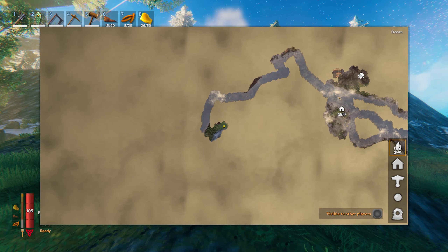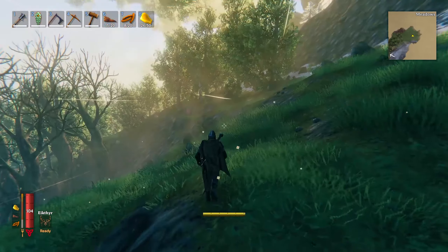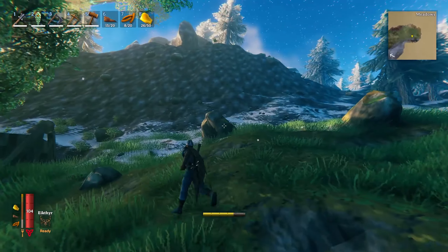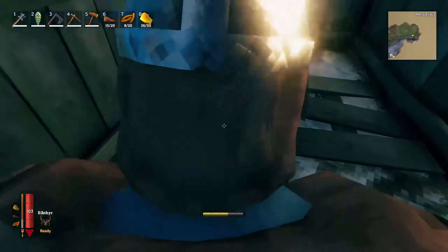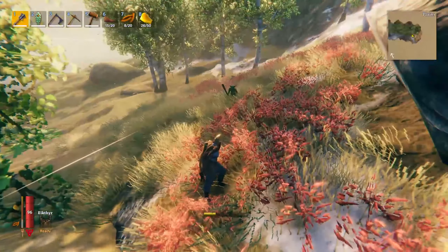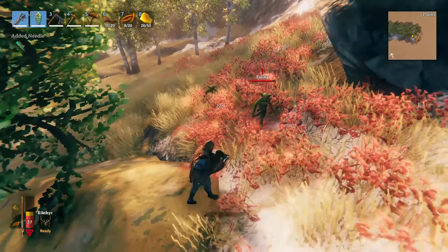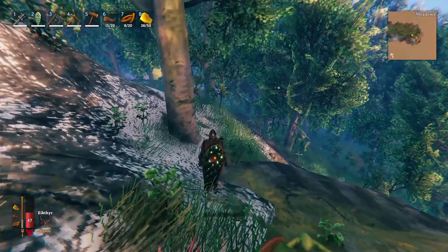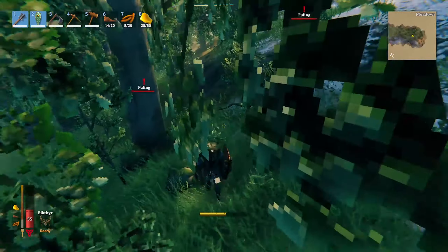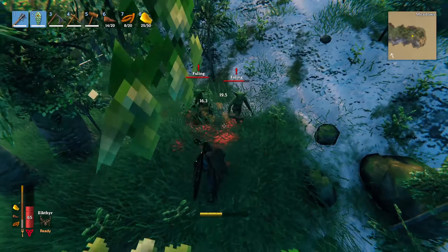I've done a bit of exploring with the new boat — this is literally the first time I've got off. We found some mountains and I'd quite like to find and kill some wolves. Then — oh shit, is this Plains? I don't really want to mess with Plains. Okay, we're just going all in off the rip. This is not what I wanted — I'm going to die, holy shit!